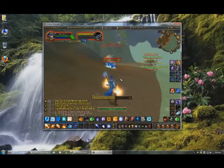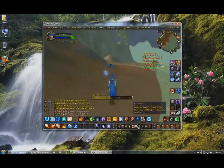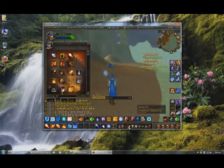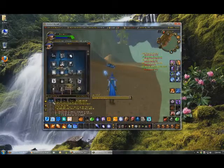I'll give you a little background. I'm using mainly fire spells because I'm a fire-based mage. I have these talents — your talents help you get unique abilities. Fire, frost, and arcane are the talent trees.